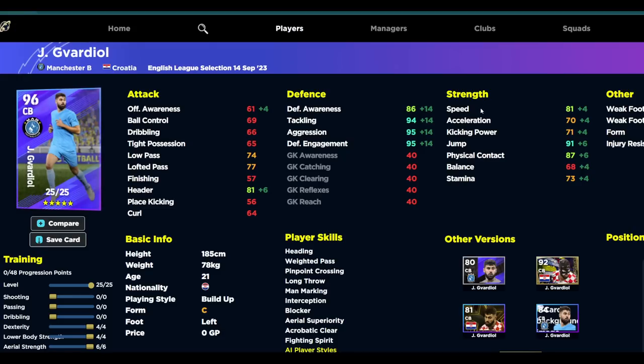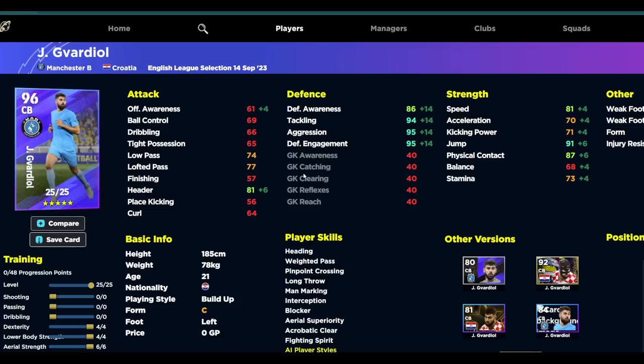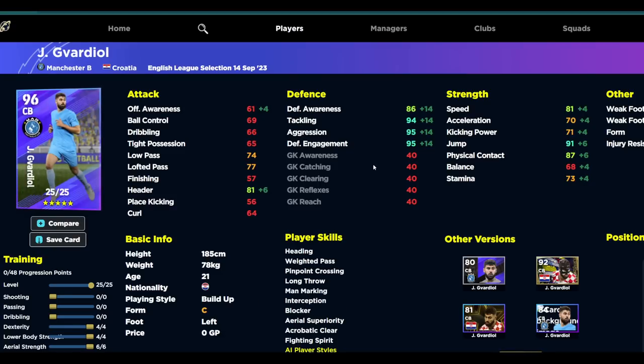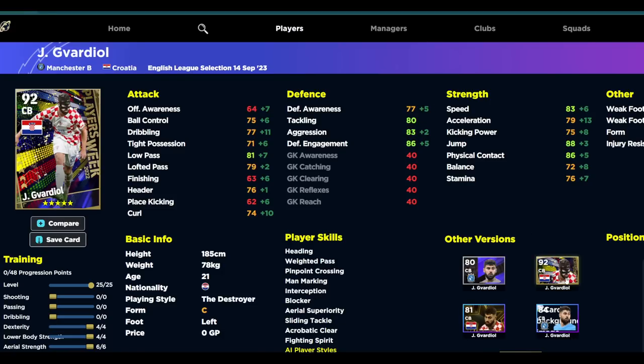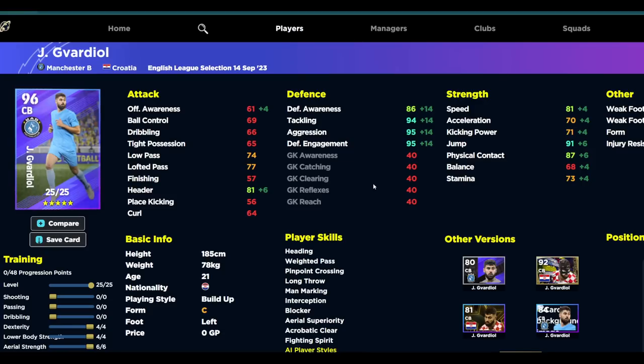Gavardia is a left footer with similar speed and acceleration to Rice — though Gavardia's speed is quite nice. Stamina is a bit of an issue with Gavardia, but you're not going to be running the pitch with him. Defensively he is a more aggressive tackler, and with the way the gameplay has gone, Gavardia is an absolute beast if you don't have other versions of the card. If you do get Gavardia, definitely train him up. With 91 jump, you can pop four more in to get to 93 jump, which is quite insane.